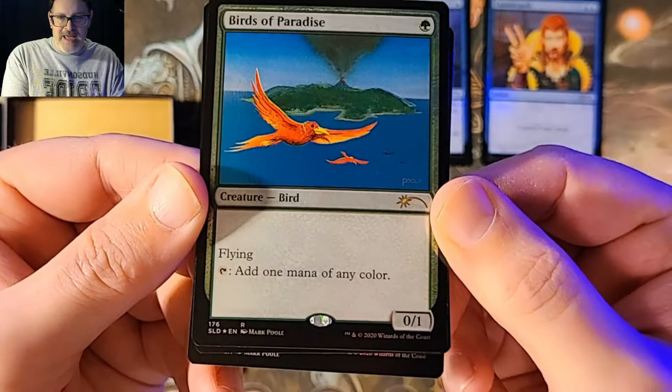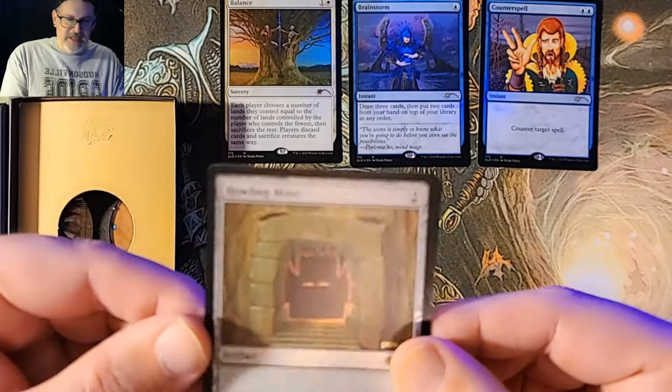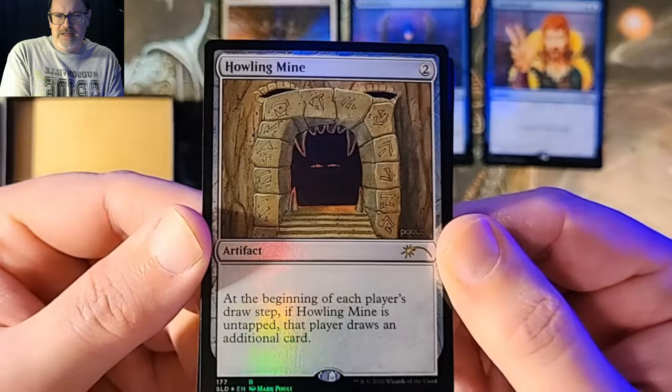And then we got Birds of Paradise, guys. Look at that — classic Birds of Paradise. You can't get much more classic and iconic than the Counterspell and the Birds. You just can't. Howling Mine — again, another classic. And your opponent never, ever wants to destroy your Howling Mine because it's giving them cards, too.